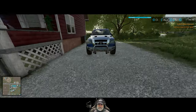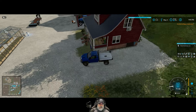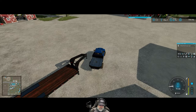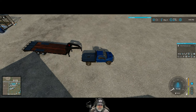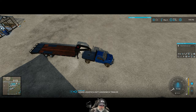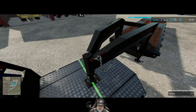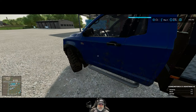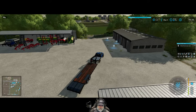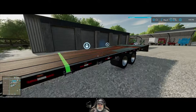Here we go! Very nice trailer — I like it. We'll use this for all of our smaller deliveries. It looks like it automatically adjusted height. Do we need to connect anything? Nope, looks like that just happened automatically. Very nice. Let's pull over to our pallet warehouse and unload our chocolate.